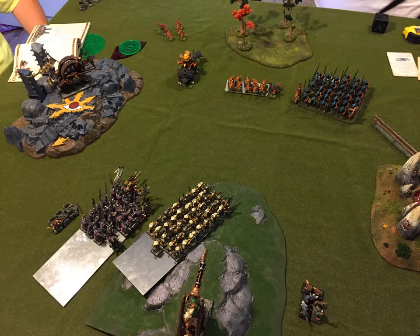The Doom Wheel is now in prime position for a zap on both the Bastiladon and the Salamander — I was really hoping to fry both of them. My little Gutter Runners up in the top left are now pointed back in the right direction, so they rallied. The Slaves march way up because I'm not afraid — that's still a really long charge for his Sauruses. I believe he probably needed a 12 to get at me there. Even if he happened to get into me, I'm not too worried.